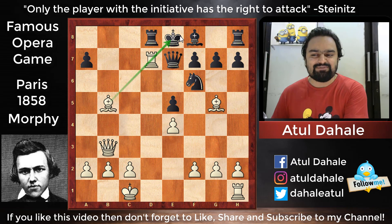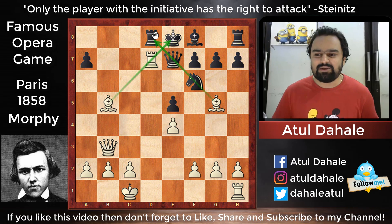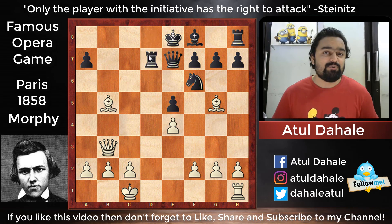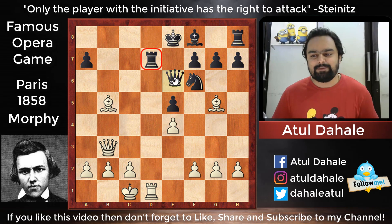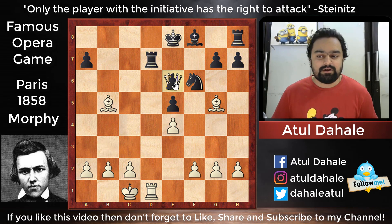Now Morphy unleashes another sacrifice — rook takes d7! He is taking advantage of both pins. In chess, the pin is very very strong — whenever you can pin and take advantage of it, you should. Black played rook takes d7, and now Morphy brings another piece into the game with rook to d1. It's almost impossible for black to defend — maximum he can play queen to e6. If white wishes he can go queen takes e6, pawn takes e6, and bishop takes f6.